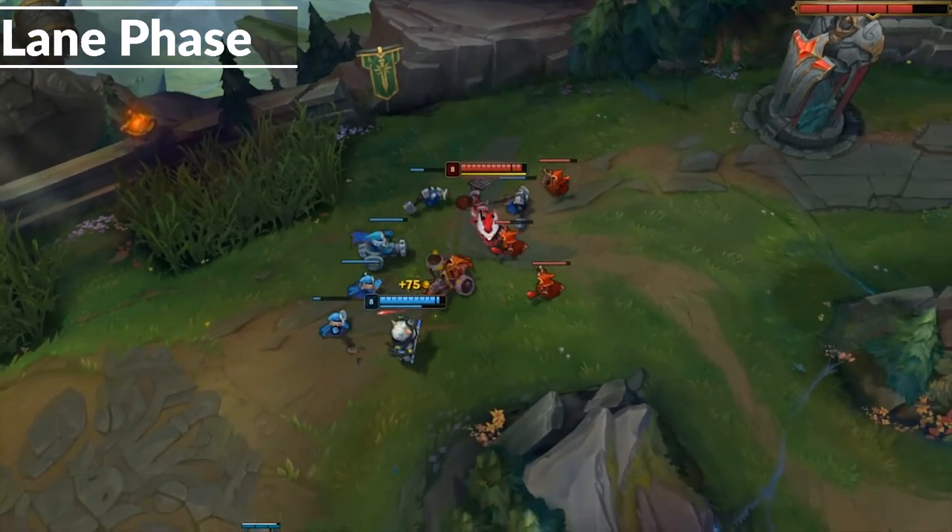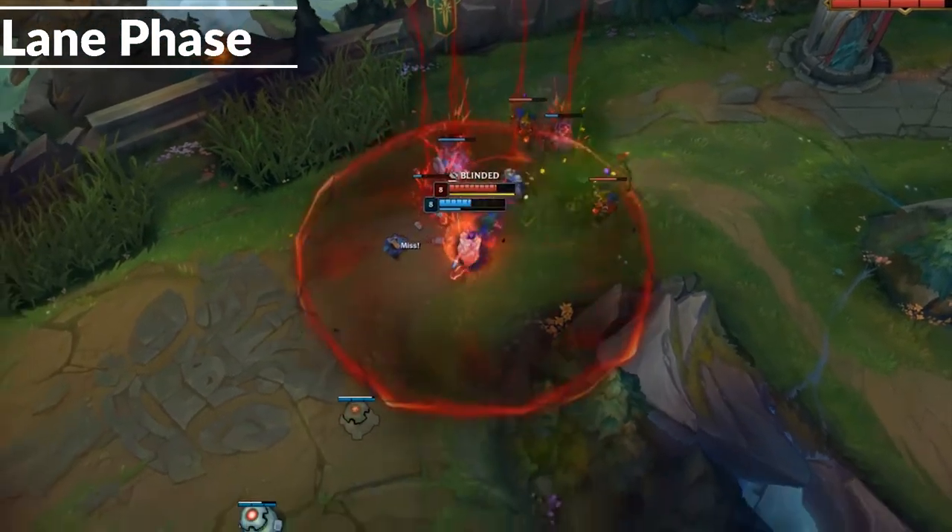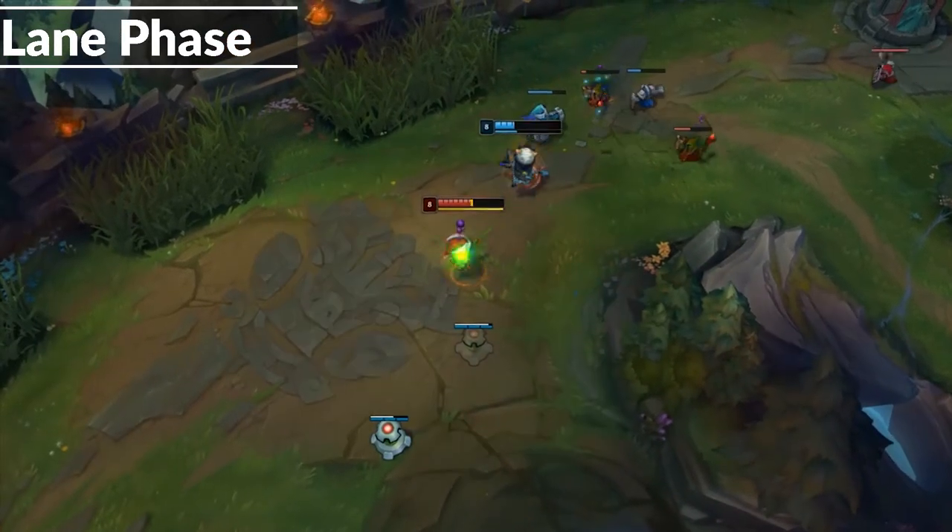Matchups with squishy champions can be quite volatile, but you can use your E to take less damage and escape. These are the sorts of lanes that you can prioritize kills in.